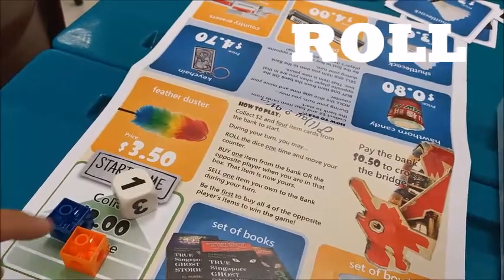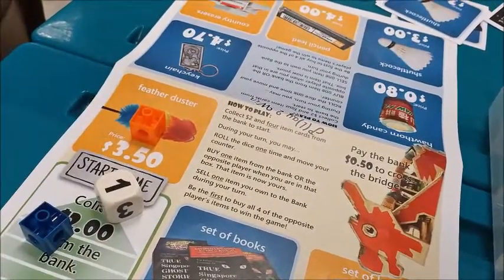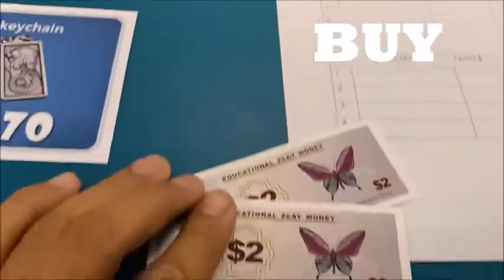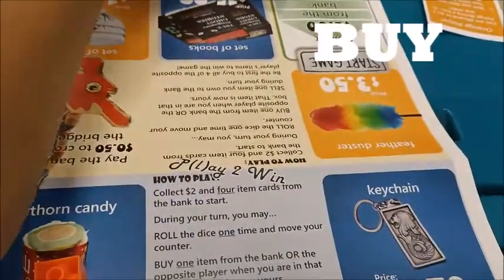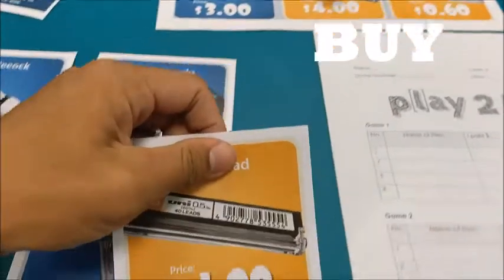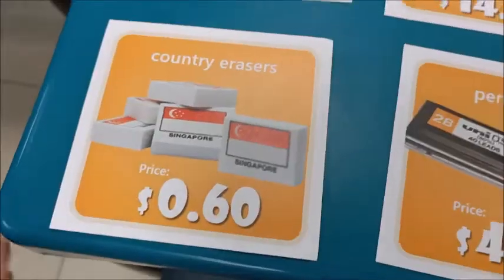During your turn, you may roll the dice to move, buy one of your opponent's items, or sell one of your items to the bank.